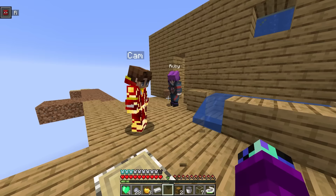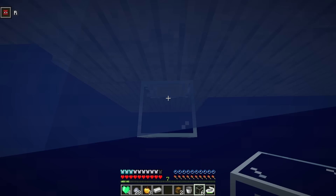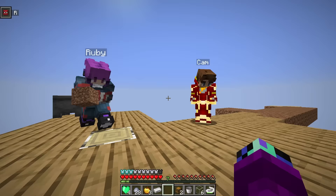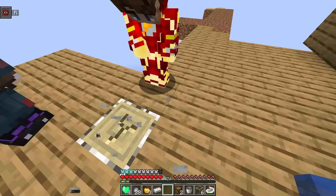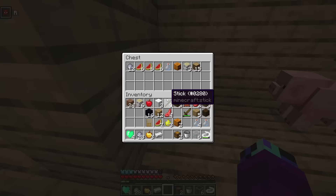Yeah, gravel has gravity — if there's nothing underneath the one block it'll fall into the void. I put a piece of glass underneath the one block now, so if we get gravel it won't fall. Maybe that's why we weren't getting gravel before. Let's keep mining — hopefully we get gravel. Is there any other way we can make fire?